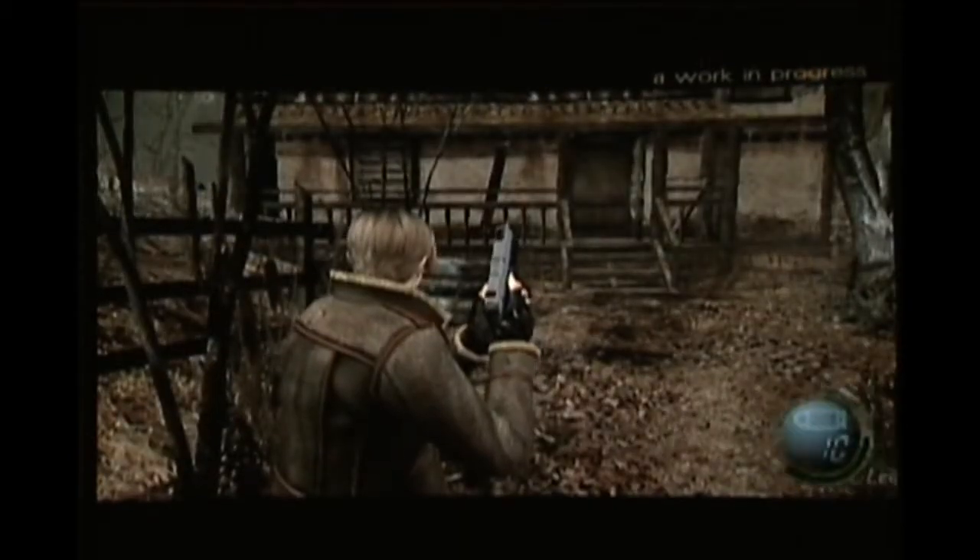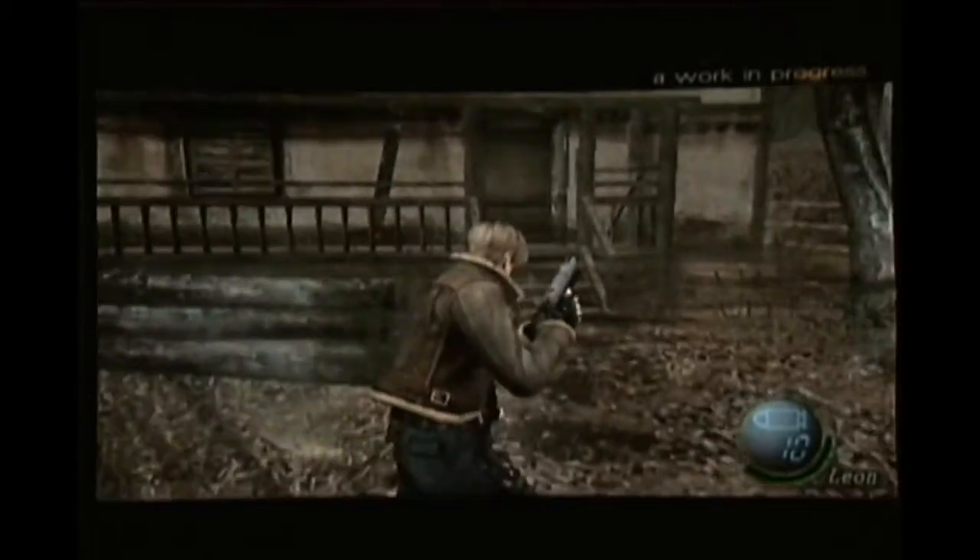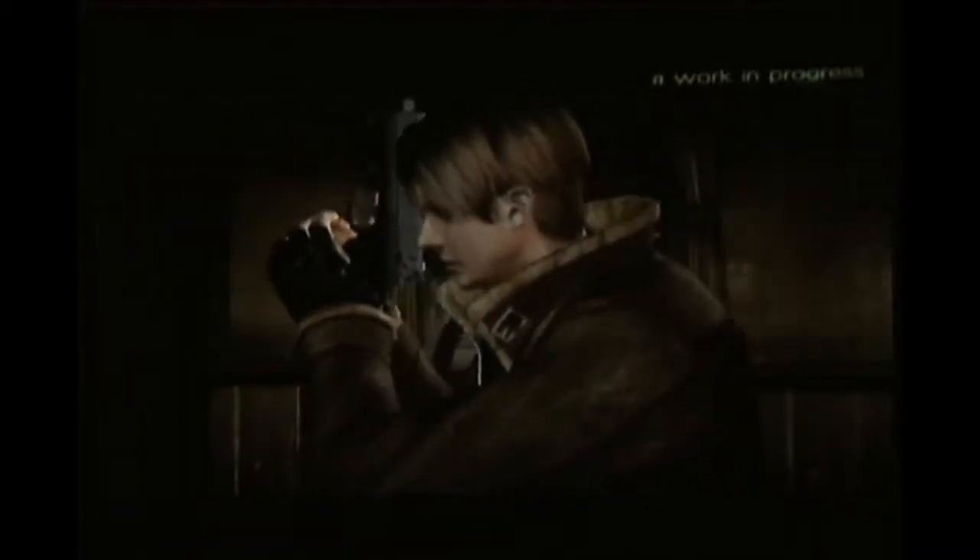Leon wanders into this deserted cabin, as I'm showing you right now. He's actually come to an Eastern European village looking for the president's daughter who has been kidnapped. Leon, since the incident in Raccoon City, has joined the special forces. And his first assignment is to rescue the president's daughter.